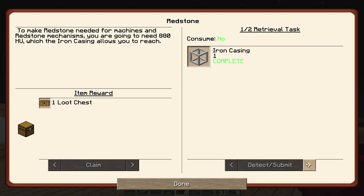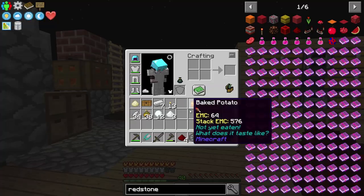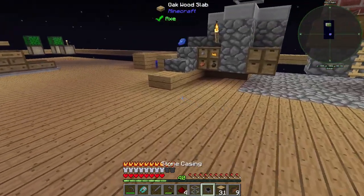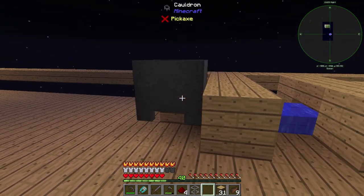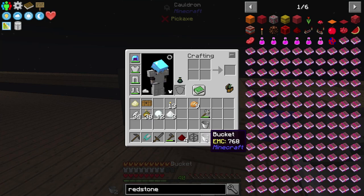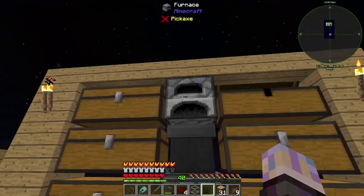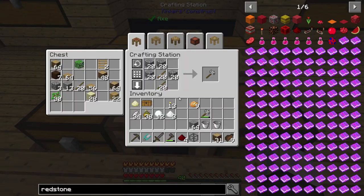The next thing it wants is lapis. A cauldron can be used for cleaning dirty gems and possibly getting metals from crushed stone and netherrack. I think I know how this works. We have enough iron, so let's make a cauldron. Let's pop this down over here near the water — this is going to make our life easier. We're going to need a bucket of water. Throw that in there.